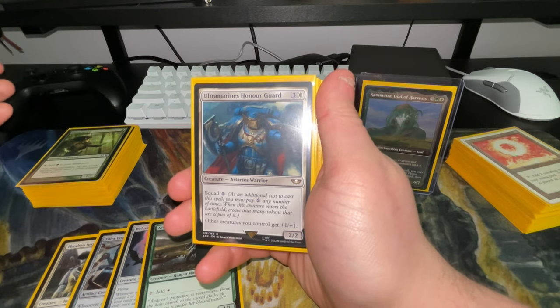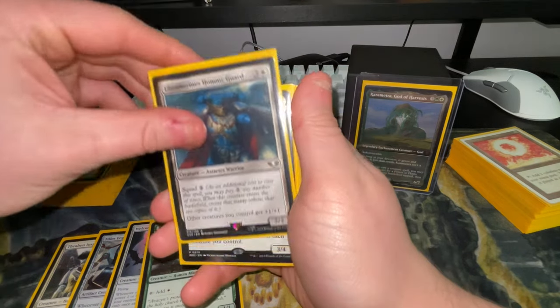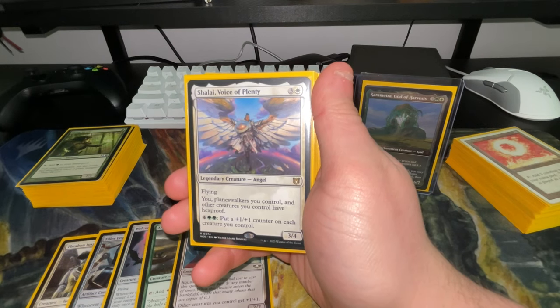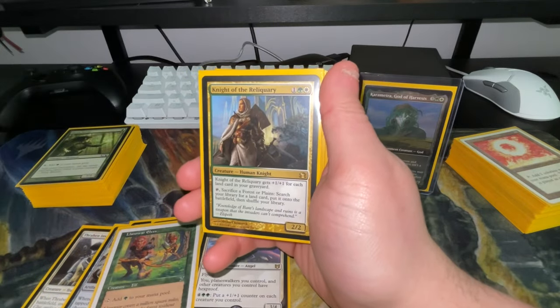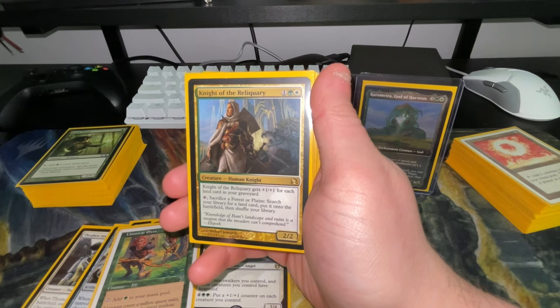Ultramarines Honor Guard lets you squad it — you can squad so many times with enough mana — and other creatures you control get plus one plus one, so it just ramps your creatures. Shalai gives planeswalkers you control, yourself, and other creatures you control hexproof. Knight of the Reliquary gets plus one plus one for each card in your graveyard, and you can sacrifice a Forest or Plains to go grab a Gaea's Cradle.